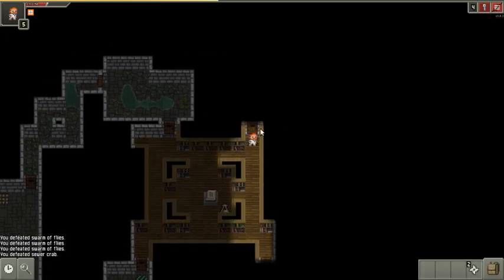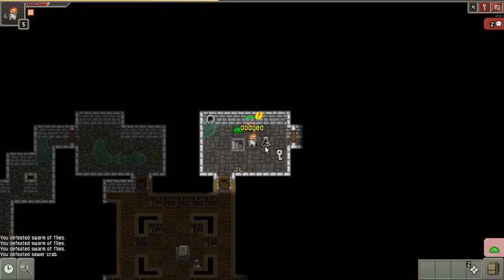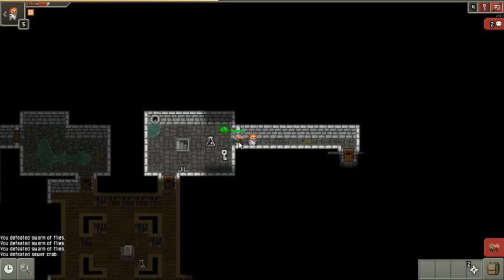The crab might see me. Sneak by him. Couple enemies here. I moved up to him — I don't want to get hit by both of these guys, so I'm gonna step to the door.